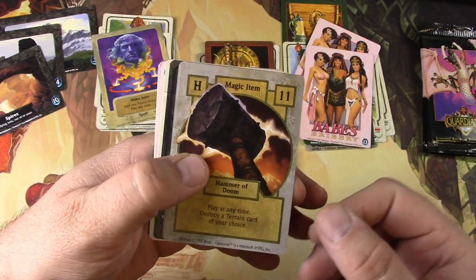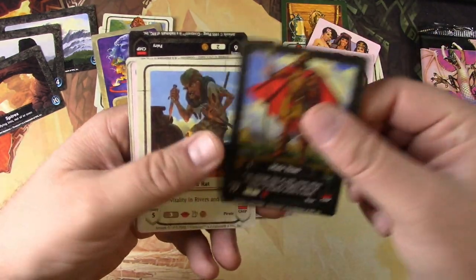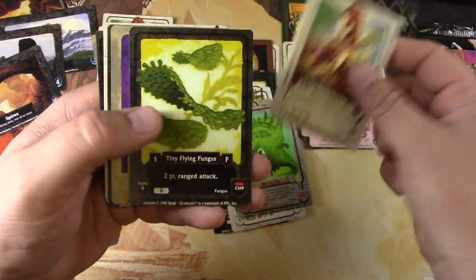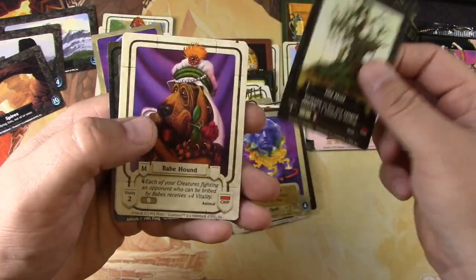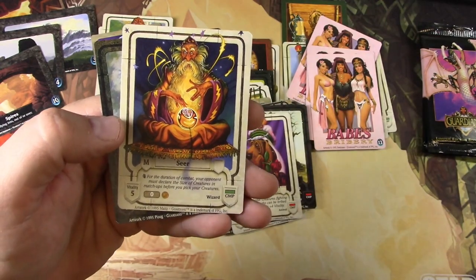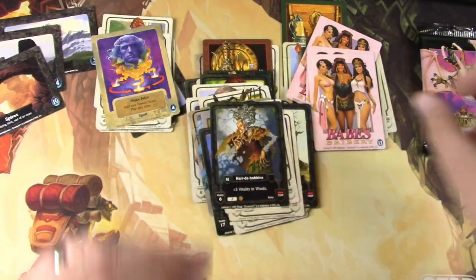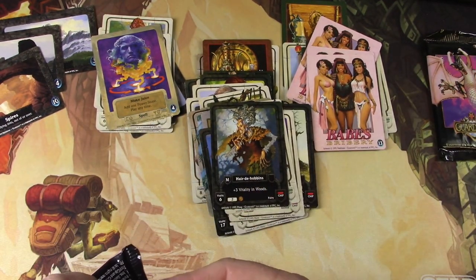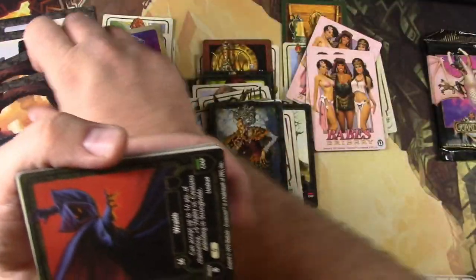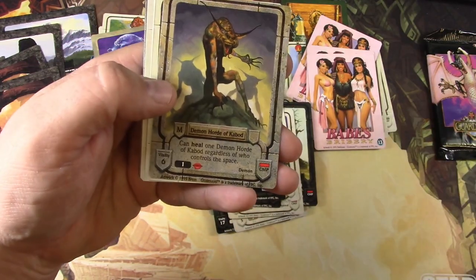Hammer of Doom by Braun — this guy drew for Magic, I recognize that name. Monolith of Power by Plug again. Very cool. Another Male Titan, another Male Titan, a Yard Rat. Some more Babes Bribery. Baleful Eye. Brownbacks. Tiny Flying Fungus. The Juice. The Old Mold. Babe Hound — each of your creatures fighting an opponent who can be bribed by babes receives plus four vitality. A Seer. Hair de Hobbins. Kind of liking it. There's unfortunately nothing to do with them now other than appreciate the history. More Spires. Cold Wraith — can accept up to 16 points of channeling. It's undead. I don't know what the CMP is — there's green and red.